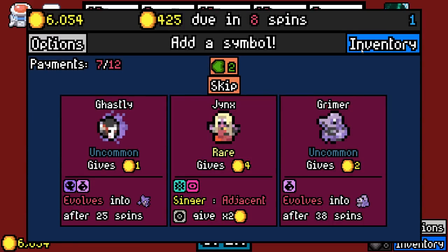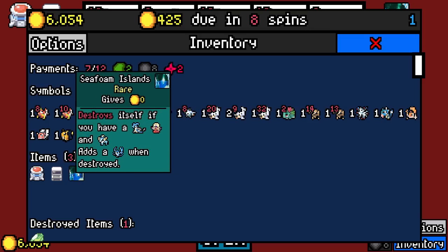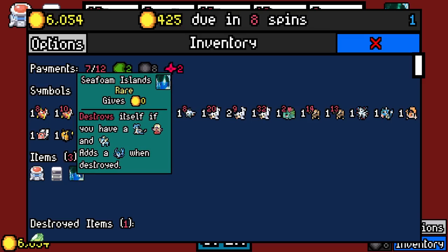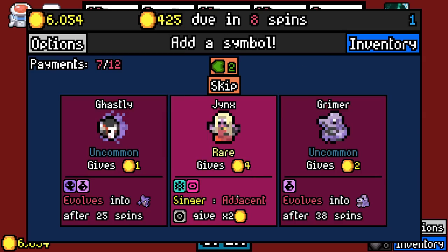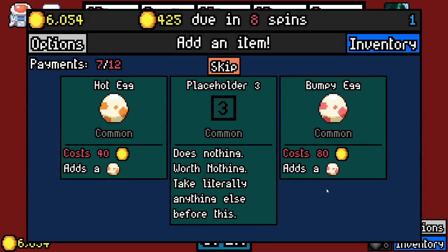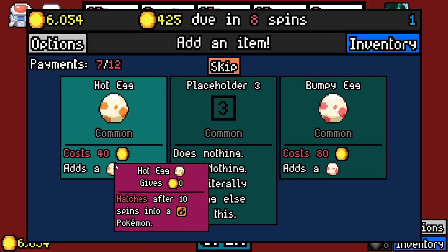Jynx? We did need Jynx for that thing, if we want it. But we also need Lapras, who seemed like a very rare... I'll grab you. Placeholder — does nothing, worth nothing. Take literally anything else before this. That's the placeholder so that the game doesn't crash. I wish it didn't have to be that way, but apparently it does.